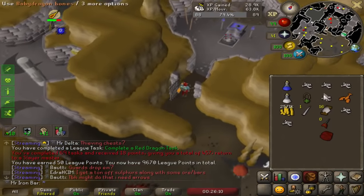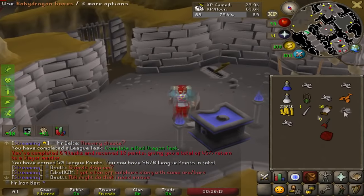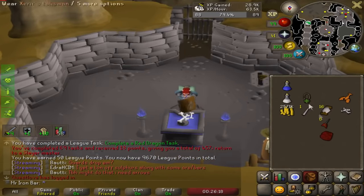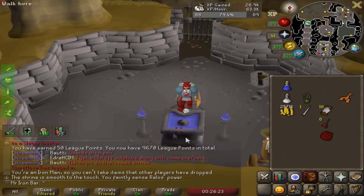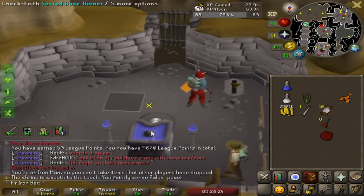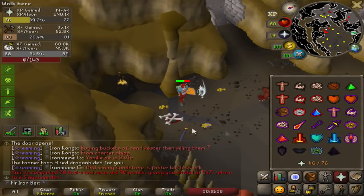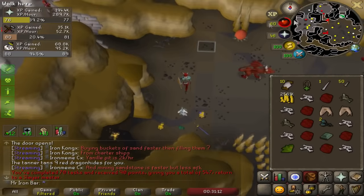The red dragons — there's a room next to it that has an NPC to tan the hides and also an altar to use the dragon bones. You gotta sacrifice a hundred baby or regular dragon bones to unlock the altar. Now I can actually do this red dragon task and use all the drops. Finished a red dragon task — about a hundred red dragons.